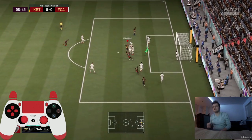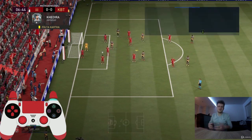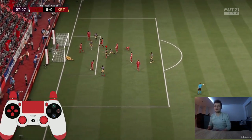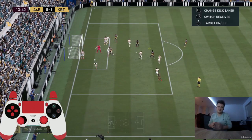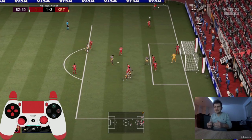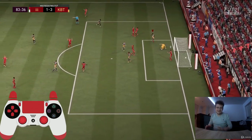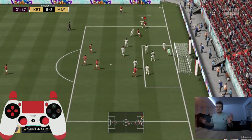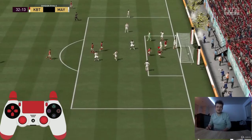For corners, the first option — a long corner — is simpler but works rarely. Hold square/X for 2–3 bars of power and try to find your tallest player in the penalty box. The better option, in my opinion, is the short pass: use a short corner pass, then try to dribble past defenders and score. I've tried both options many times and feel I have much more control with the short pass.